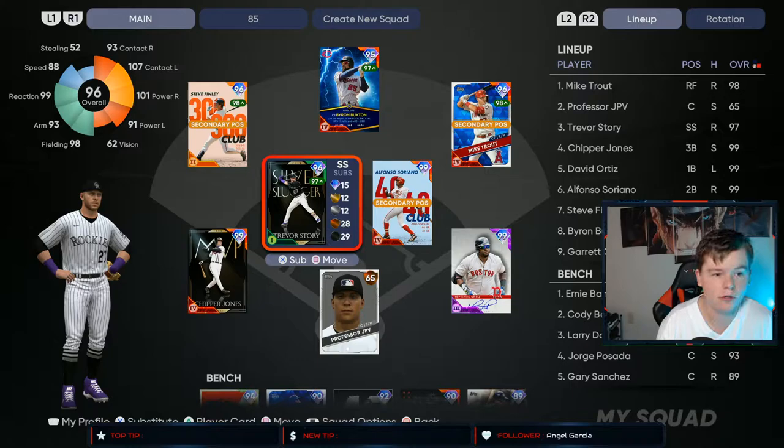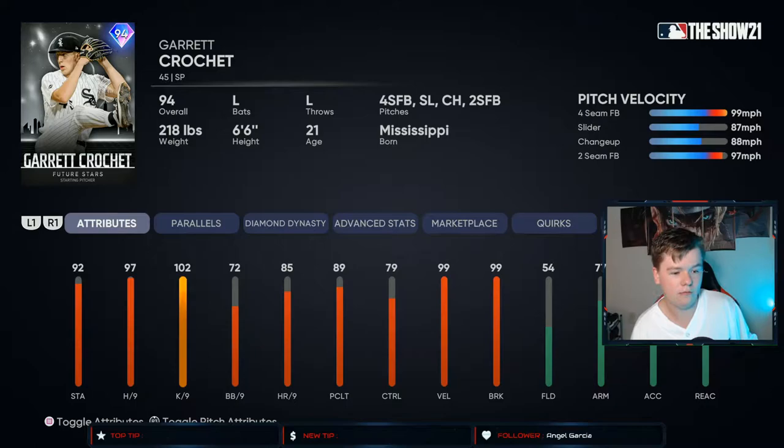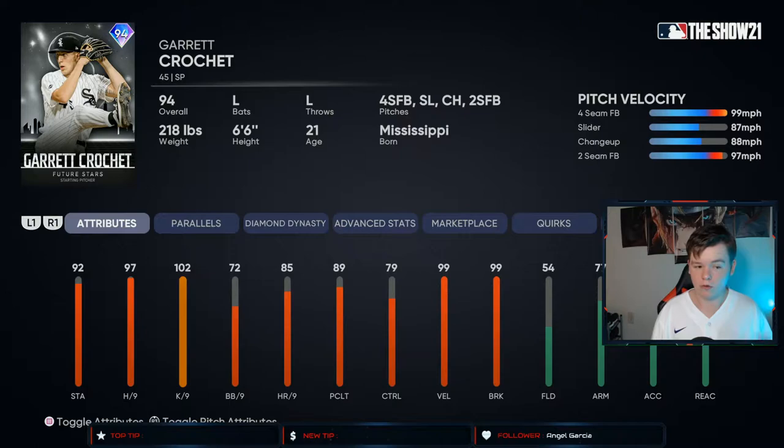This isn't the only card we're debuting — we are also debuting this Garrett Crochet, which when I look at it, it's a pretty good card, nothing too special. But the thing with Garrett Crochet is he throws 101-102, and this is a starter card. So the fact that he has 92 stamina and you're going to be able to go...